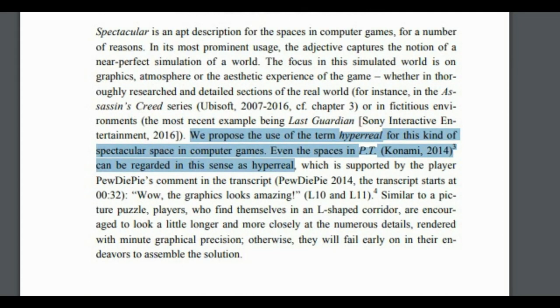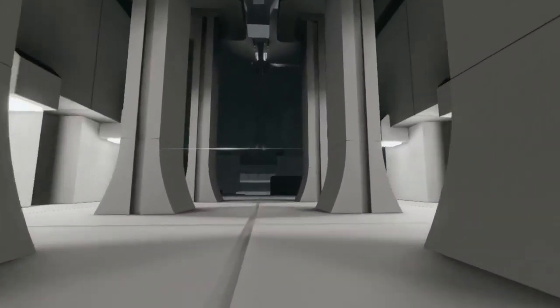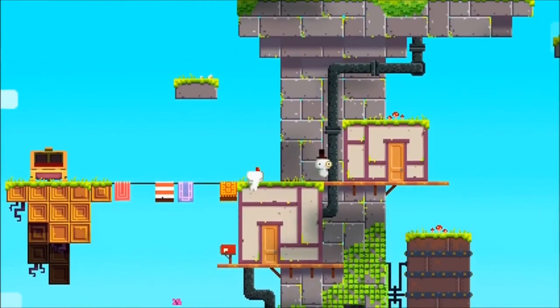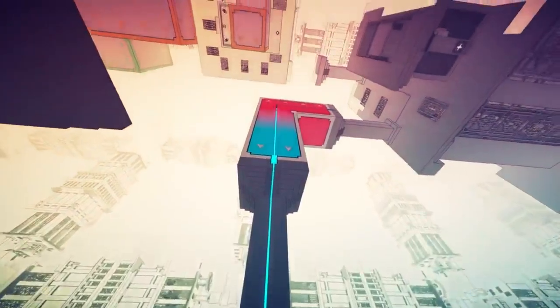Hyperreal spaces are spaces that feel otherworldly and transcendent, whereas irrational spaces are those that feature physics not present in our own. A game like Naissance can be classified as hyperreal, with an austere and intimidating aesthetic that feels alienating and morose. And Fez can be seen as irrational in that it features exotic geometry not present in ours. Manifold Garden is fascinating in that it is both — hyperreal and irrational simultaneously.